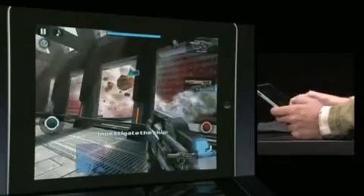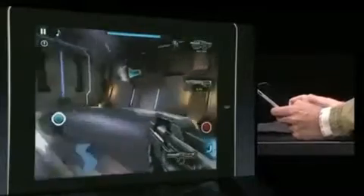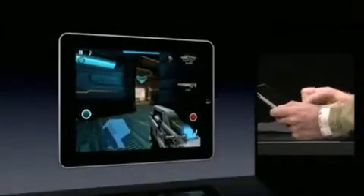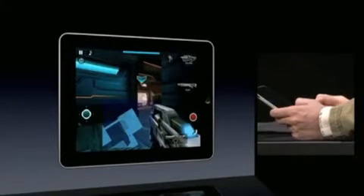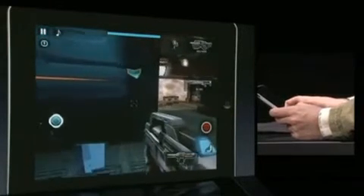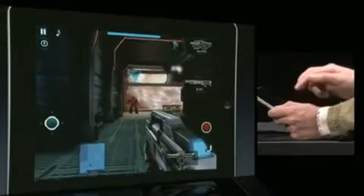With the controls set up how we like, take a look at the bottom left corner of the screen. We've added a mini-map, and you can stretch the mini-map out across the screen just by dragging the corner with your finger. When we do that, you'll notice there's a red dot on the screen — this tells us that there's an enemy nearby. Another cool feature we've added is that now you can slide two fingers across the screen to throw grenades.